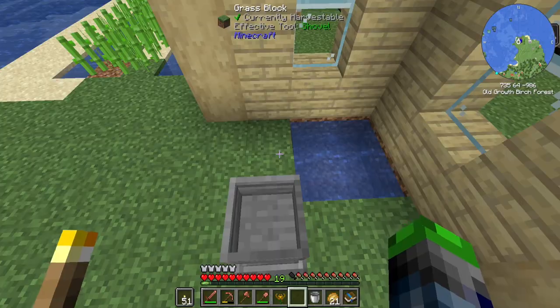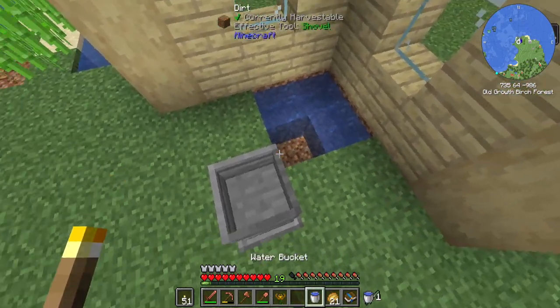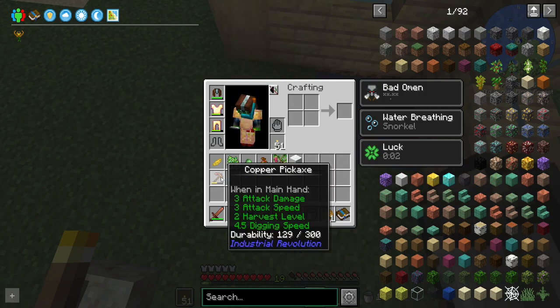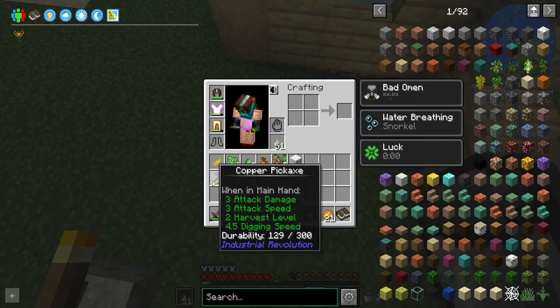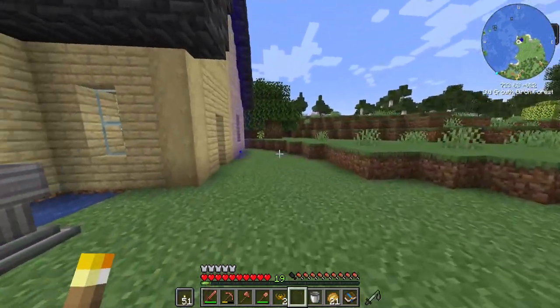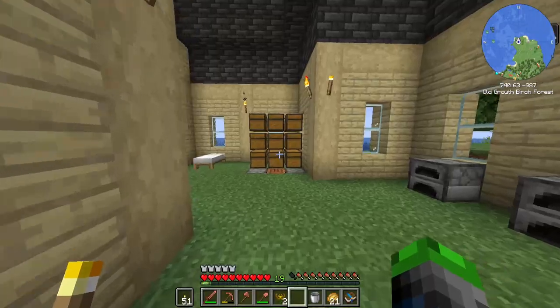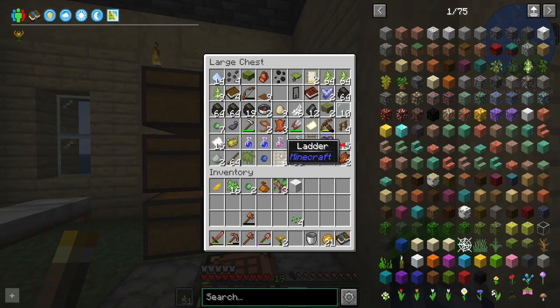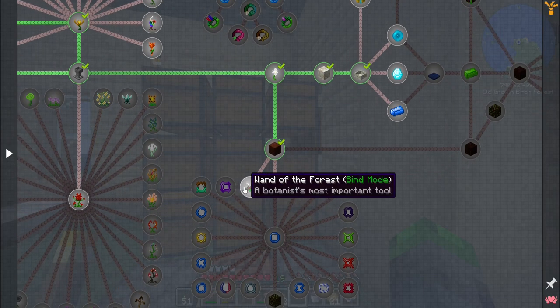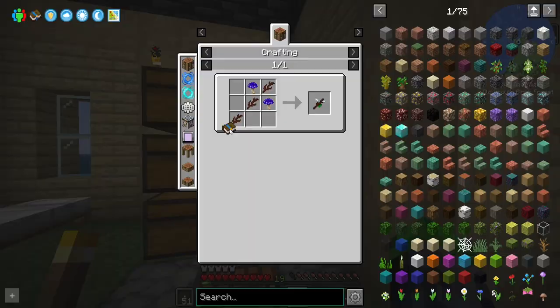We do have the endoflame, which will allow us to create flora. So we're going to go ahead and make another one of these. We have our second endoflame. What these do is they act like furnaces — and instead of cooking items, they will give us flora, which is basically the power source of Botania. So the next thing we're going to do is work on the wand of the forest and then get a mana spreader.